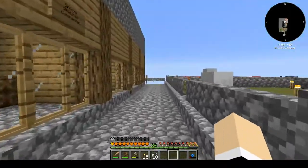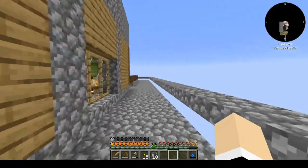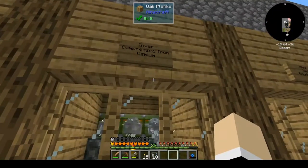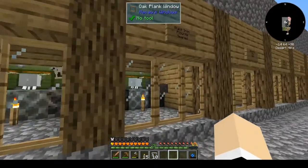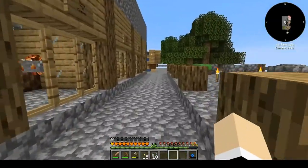And then on the other side, we'll run over real quick — we have invar, invar, compressed iron, and osmium. I think that's pretty much it. I think you guys saw those, and you definitely saw those.